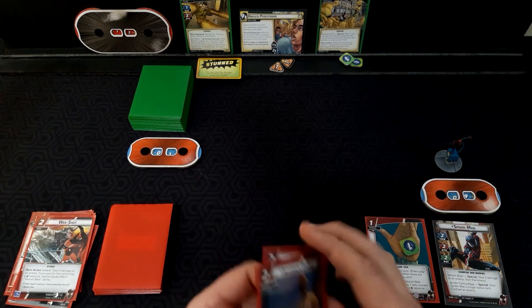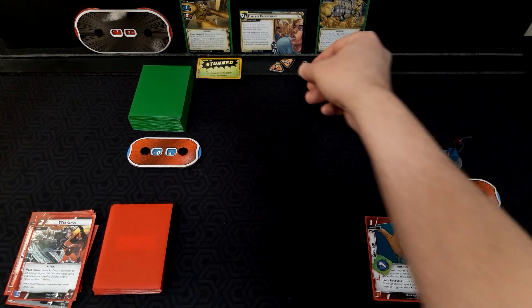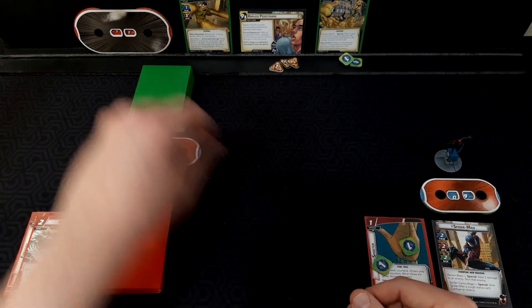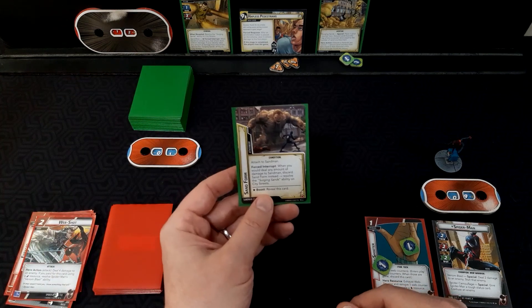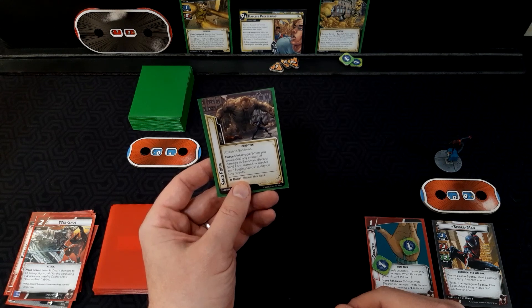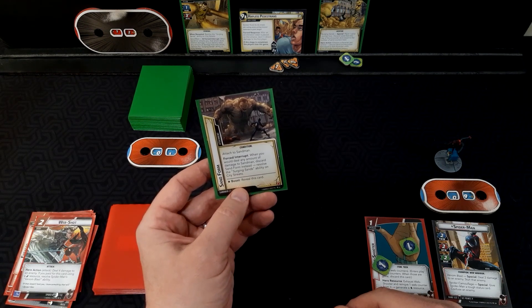We draw: Jefferson Davis, Arachnobatics, Swing In, Press the Advantage, and Web Shot. Threat goes on, he's stunned. Encounter card: Sand Form. Attach to Sandman. Force Interrupt — when you would deal any amount of damage to Sandman, discard Sand Form instead and resolve the Surging Sand's ability on City Streets.